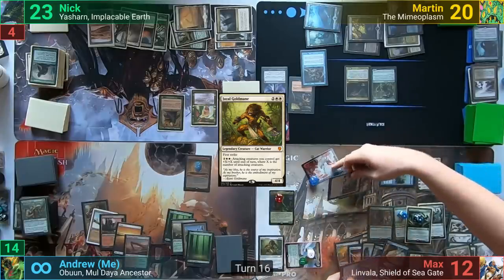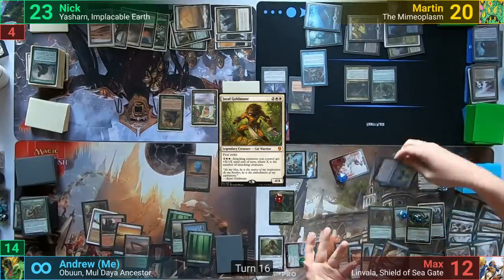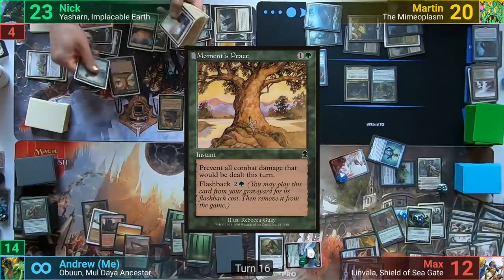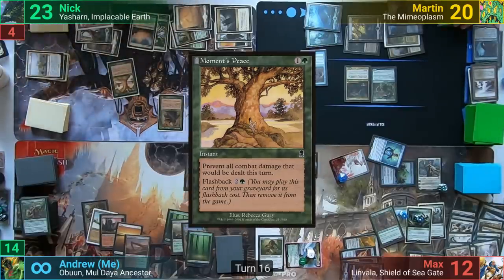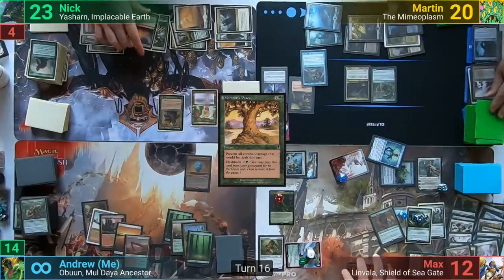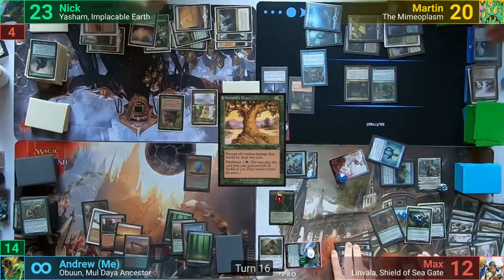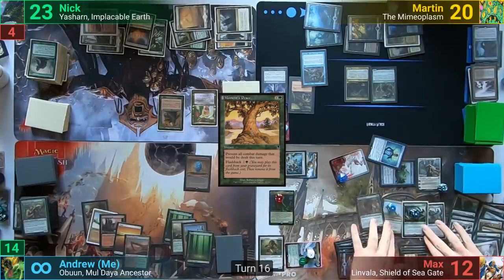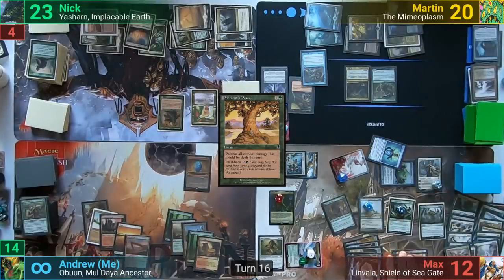He swings Yasharn at me and enough creatures at Martin and Nick to take them out — or so he thought. Nick flashes back Moment's Peace and fogs Max's combat step. We realize at this point that no one paid the one for Rhystic Study, and Martin draws two cards. With nothing else, Max passes to me. I draw, play a land, and pass.